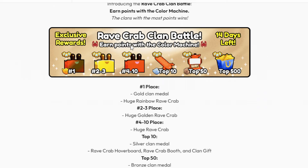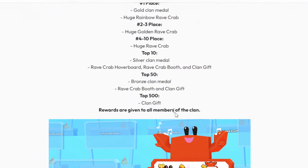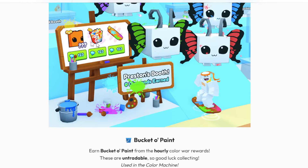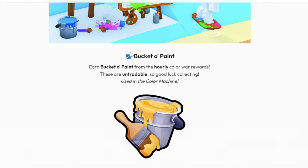There's a new clan battle in the game tied to doing this new event. From the clan bag, you're going to get a new booth, a new rainbow huge, possibly a golden version of it, the normal version, and a new crab hoverboard. There's very cool stuff to get — a new booth as well, so it's looking very nice.